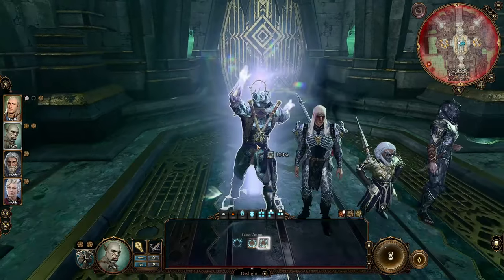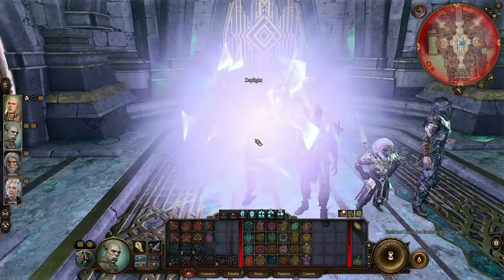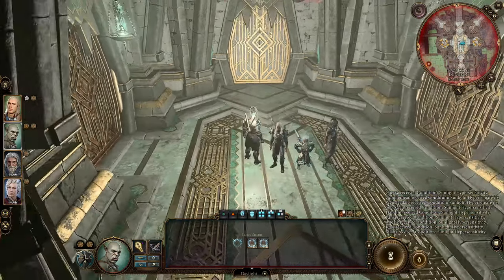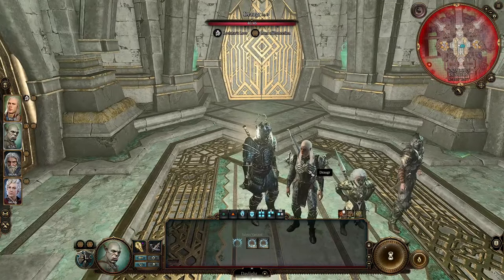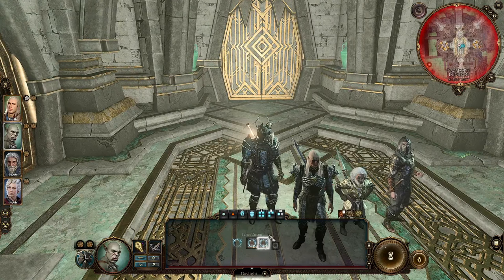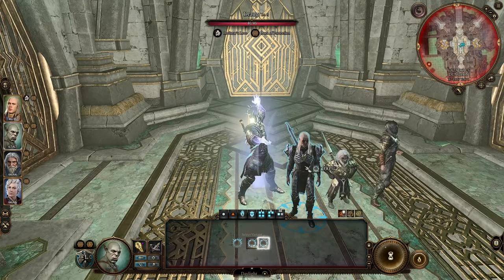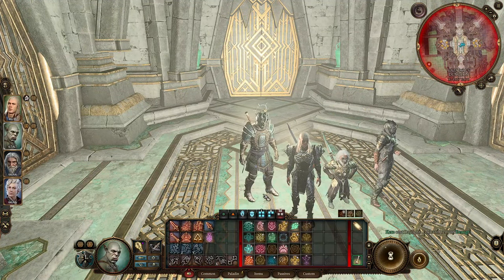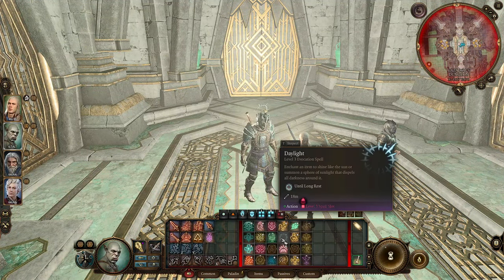I enchant myself and then I enchant my main character right here. There we go — enchant him. Now it's supposed to last until long rest, so we've got time.